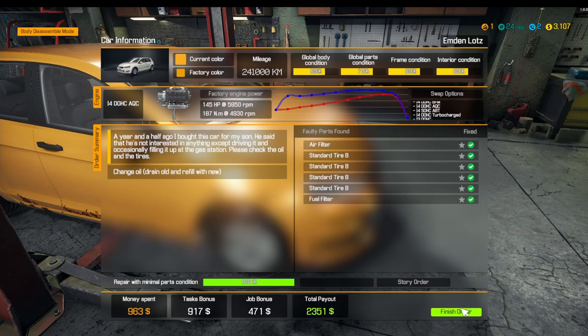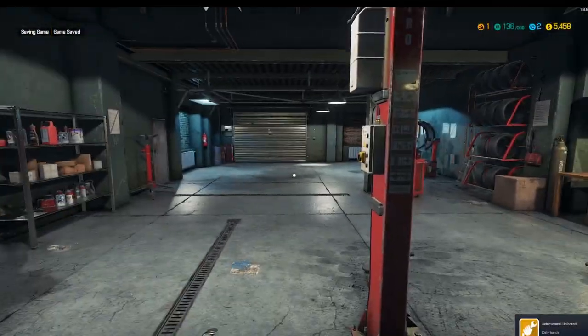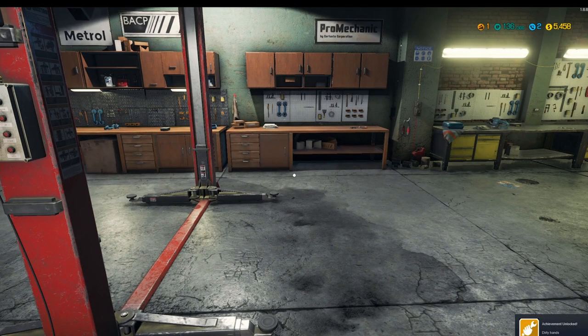She's going to give us — I'm not too sure actually — but the task bonus is 917. So we were going to make a few hundred first. And the total payout is two thousand three hundred and fifty-one dollars. So we make twelve hundred dollars on this job alone, which is really, really nice. So what we'll do is finish the order. And that is our first ever order done.